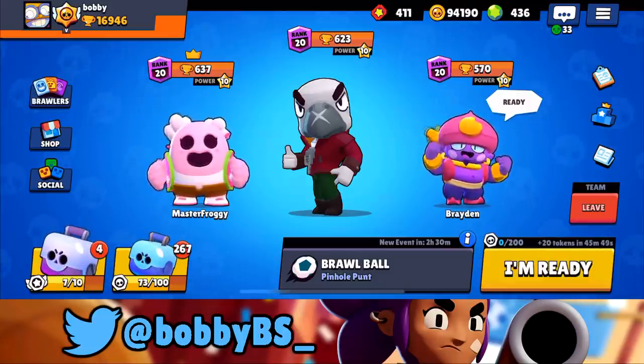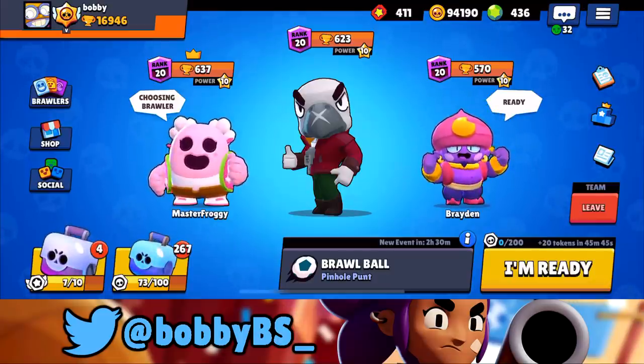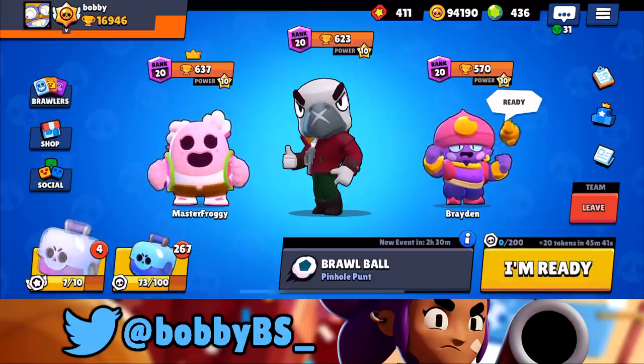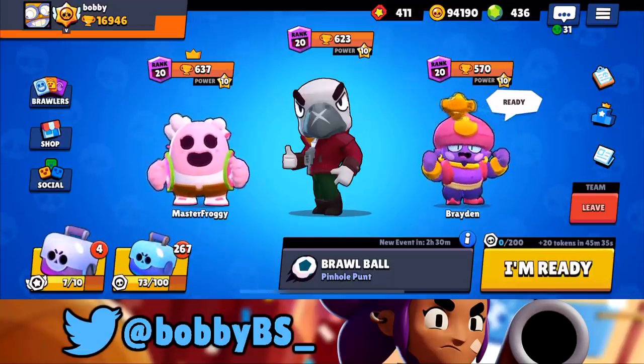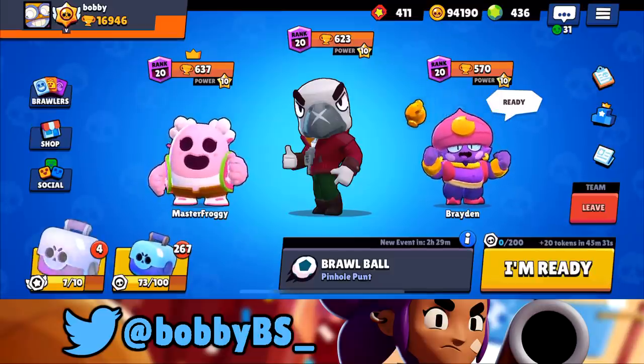Crow does have counters such as Pam, Nita, and even Barley. Brawlers who Crow is supposed to counter are now countering Crow back — you see Jesse and a lot of the top meta brawlers countering him. But on this map, Pinhole Punt, you're not going to see too many of those brawlers, so Crow is going to be a really lethal weapon.